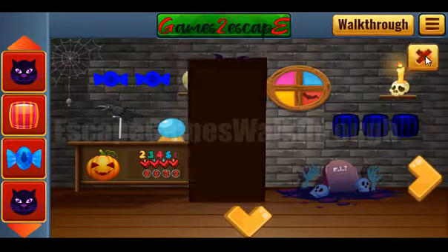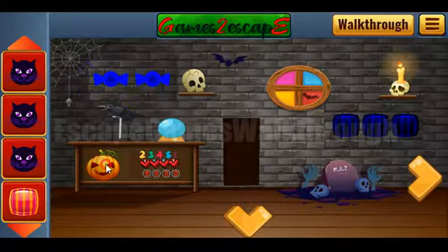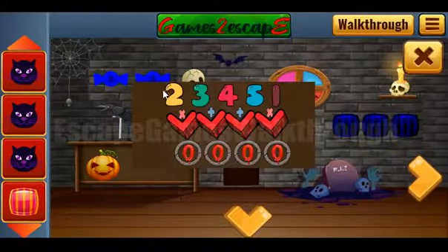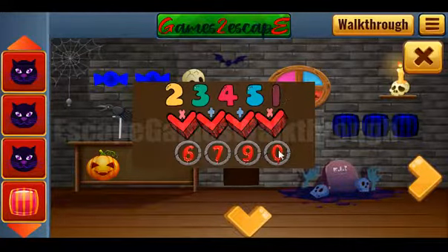We have the cat. Another cat is here, and one more cat is also in the grave. So let's solve this puzzle. Here we can see pairs of digits and the operation between them: two multiplied by three is six, three plus four is seven, four plus five is nine, and five multiplied by one is five.